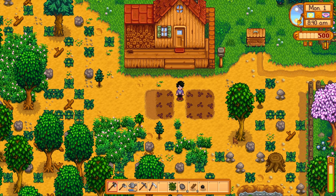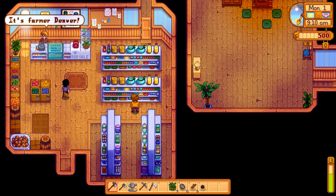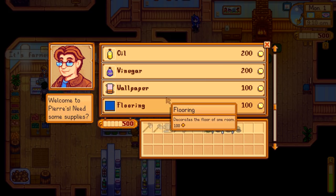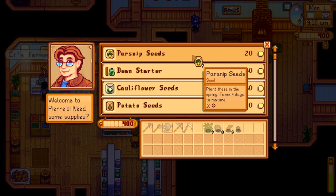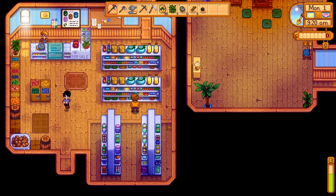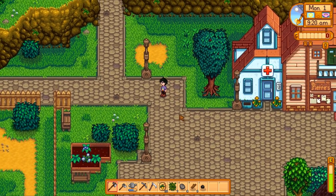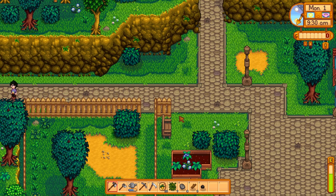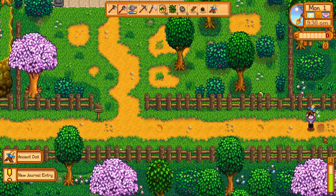After your first parsnips are planted, head to Pierre's General Store in town to grab a few extra seeds with your starting money. I always buy parsnips for that fast gold income, but many veterans of the game suggest cauliflower, potatoes, or even green beans to be your best bet. Parsnips are my go-to because you will not have scarecrows to protect your crops at the very beginning. I'm not a big fan of losing an expensive cauliflower crop, nor do I like waiting 12 days — almost half the month — for a few cauliflowers to finish. Potatoes are a bit faster and give a decent return. Green beans are a repeat grower: you plant them once and they continue to produce throughout spring. There may be a best choice, but any of the above options will work just fine.